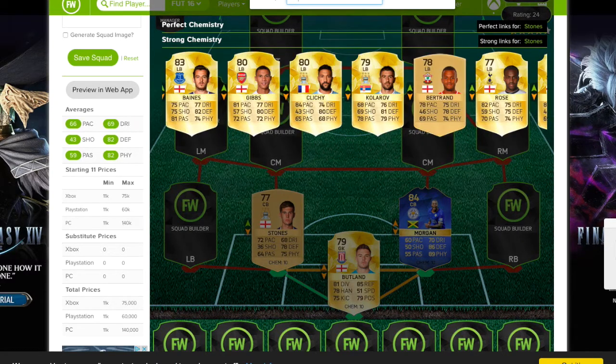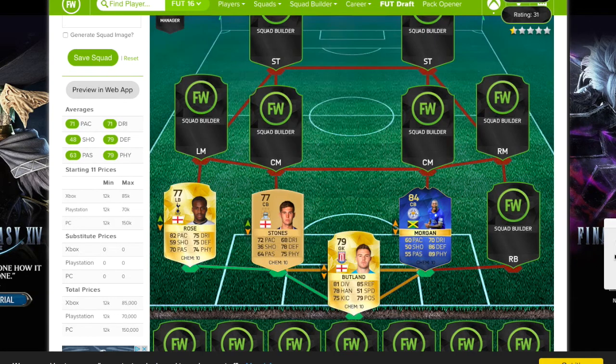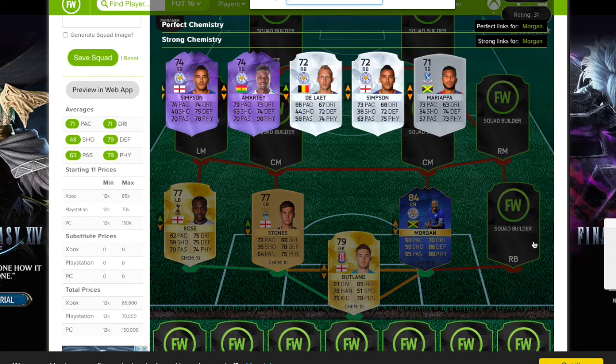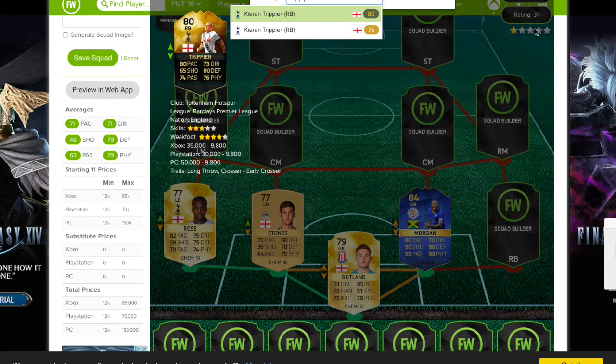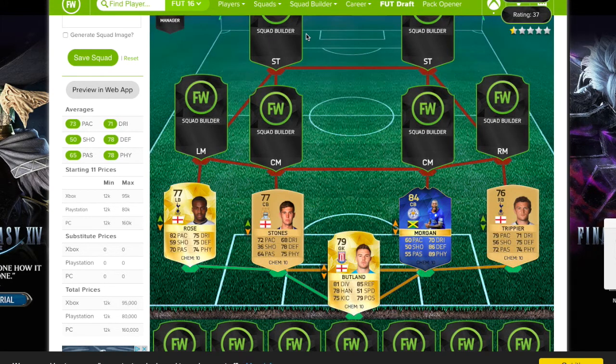At left back, we have Danny Rose — just a pacey player with really good stats, nothing more, just a really solid player. And at right back, we have Trippier. Again, just a really good choice — cheap right back with all-around really good stats. He has five stats over 70, which is just what you need. It's perfect.